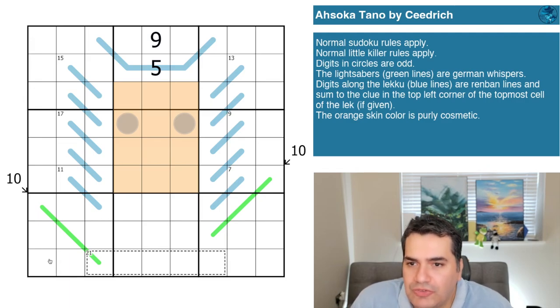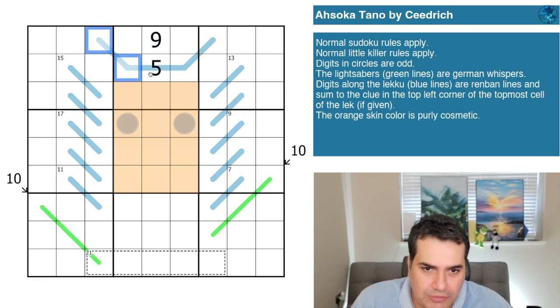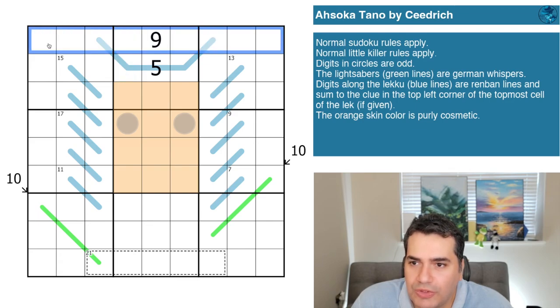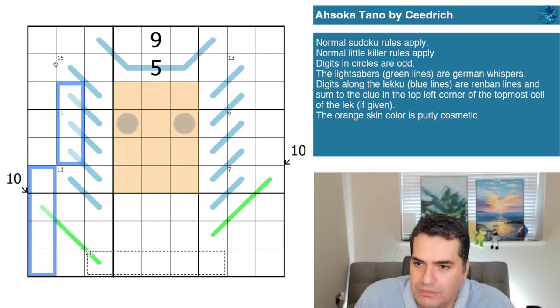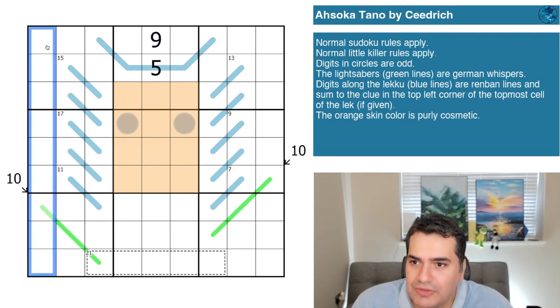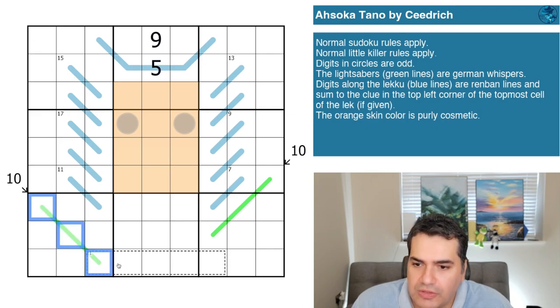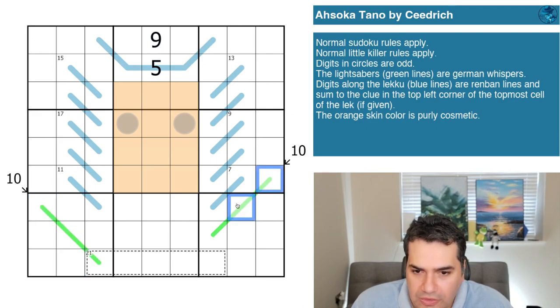And we have here something that is unmistakably representative of what Ahsoka looks like — pardon the pronunciation if I've got it incorrect. Let's take a look at the rule sets. Normal sudoku rules apply: digits 1 to 9 in every row, every column, and every three-by-three box. We also have normal little killer sudoku rules: this line must sum to 10, and this diagonal of four cells must also sum to 10.